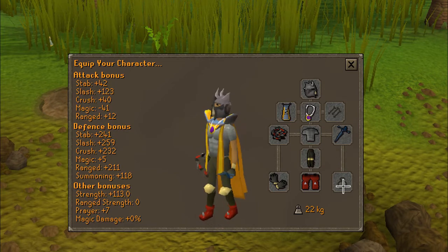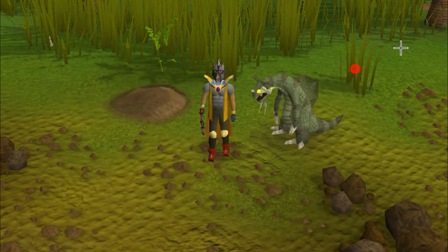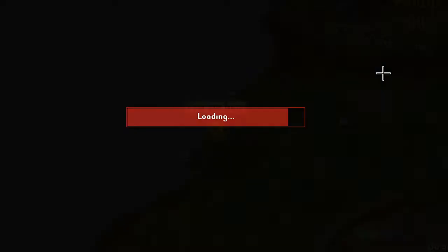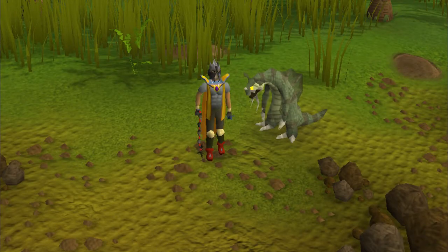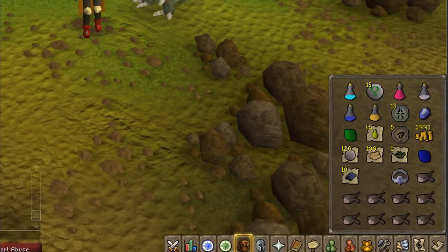Bring a dueling ring to get there quickly. Let me open the world map to show you how to get there. From Mobilizing Armies it's very simple — just teleport there using your dueling ring, go northeast, follow the coastline, and you're there once you see the second fishing marker.